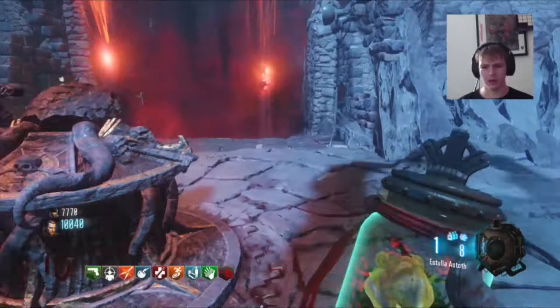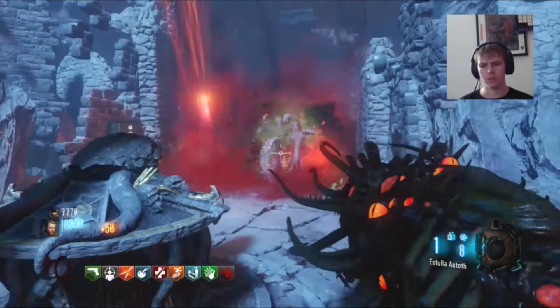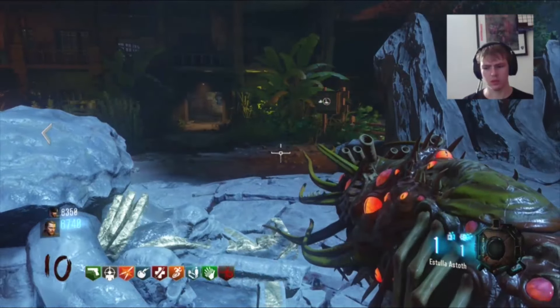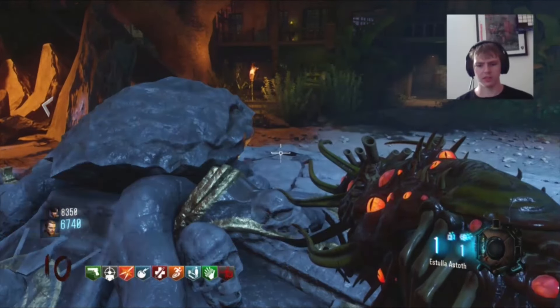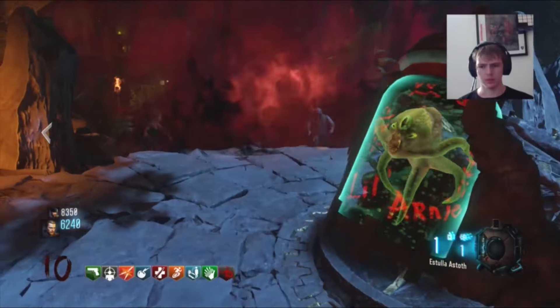The weapons I recommend are either the Thunder Gun, the Marastagua, or the Little Arnie's. They work perfectly, but if you don't have any of those weapons or don't think you can survive, just go ahead and activate it anyway. You can actually do these without killing any of the zombies that spawn in, just like the rituals in Shadows of Evil.